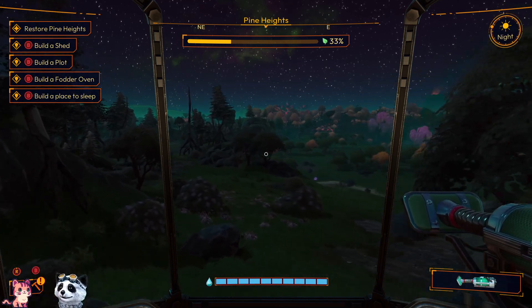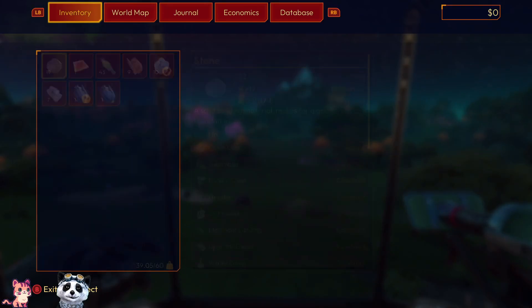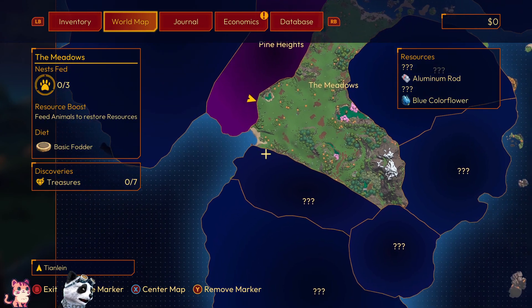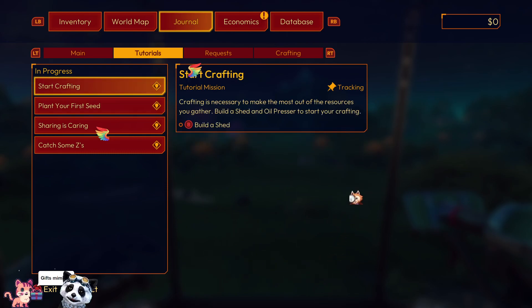Okay, let's see — we have to build a shed. How do we build the shed? There's the world map — that's quite huge! Journal: something has happened to this place. Clean up slime and weeds to restore Pine Heights to a healthy state. Start crafting here — crafting is necessary to make the most of the resources you gather. Build the shed and oil press to start your crafting.